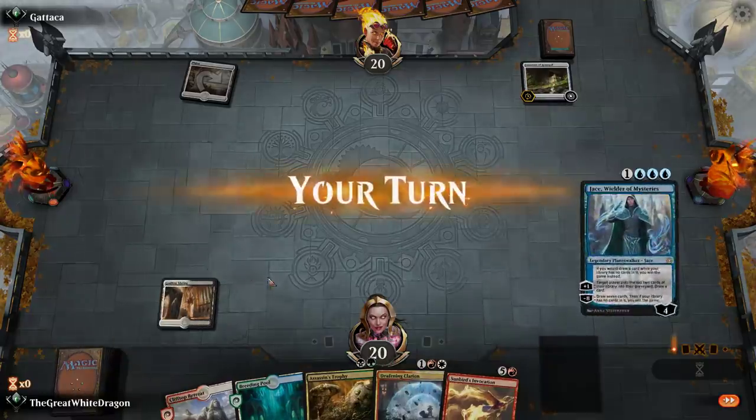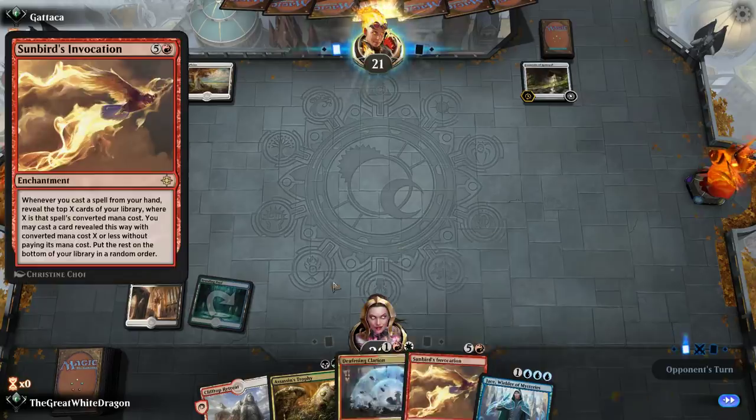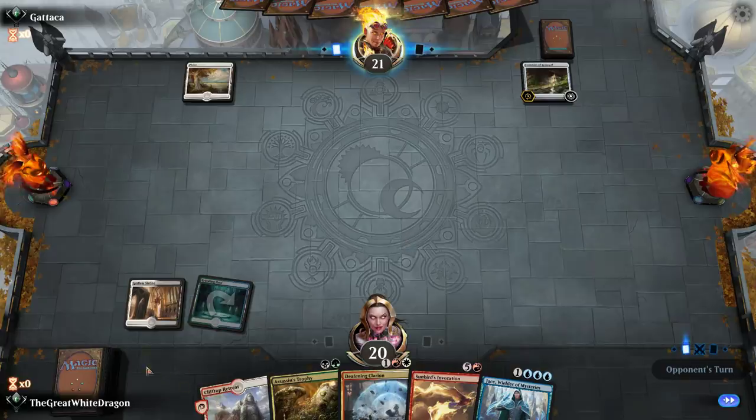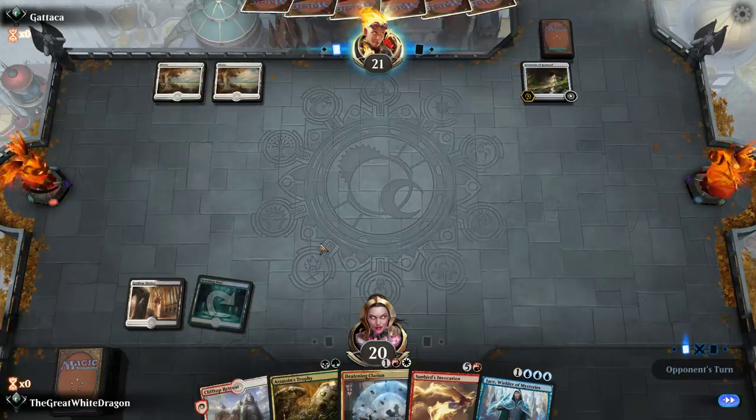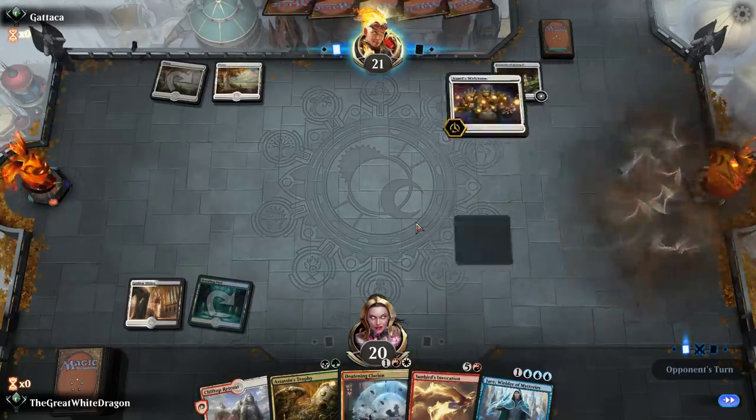We have Healing Fountains, a Jace — we can't use the Jace but whatever. As long as we get to Sunbird's Invocation without dying, we have a really good shot at this. Obviously we have a bunch of good combos here because all of our cards draw and they play well with Sunbird's Invocation.